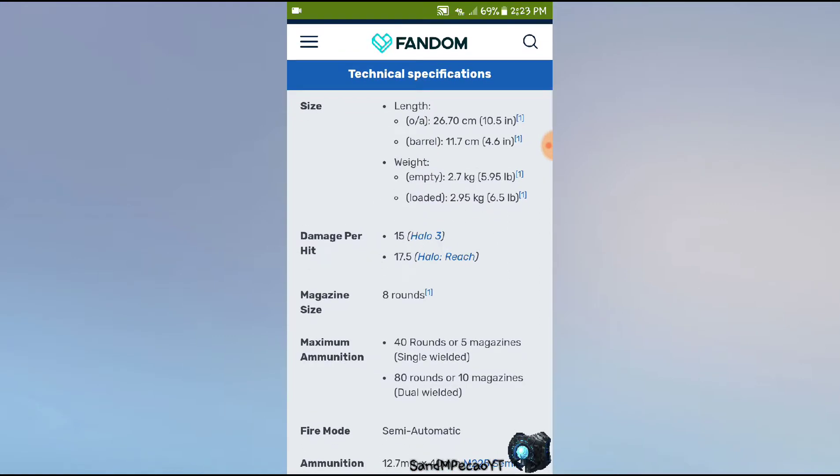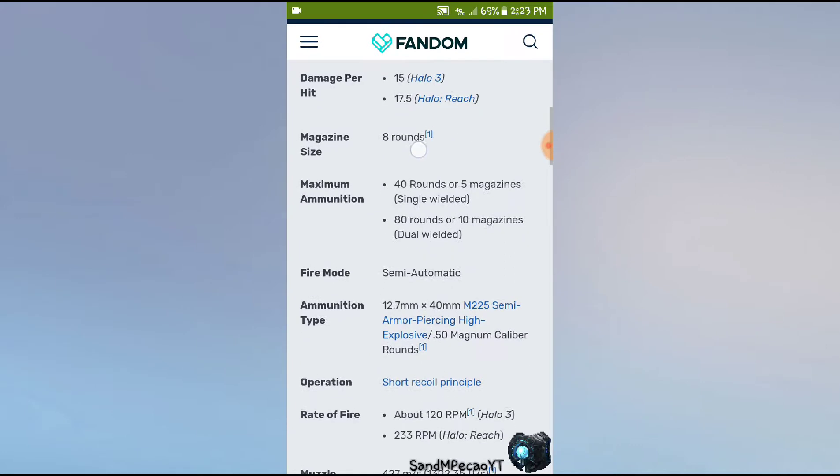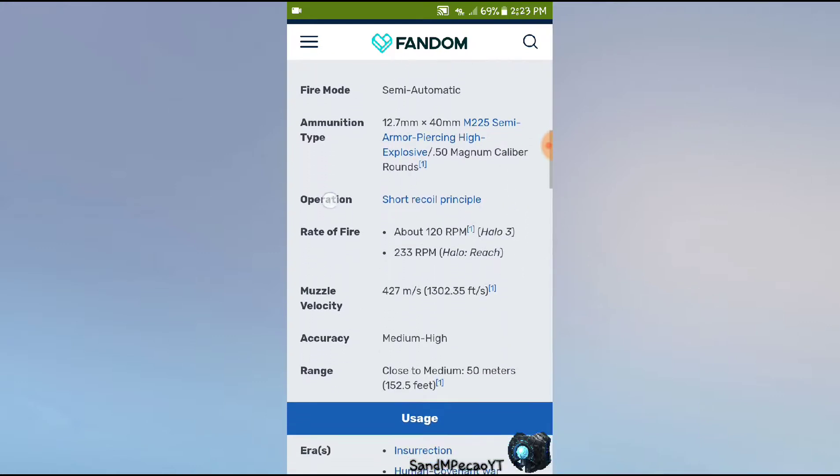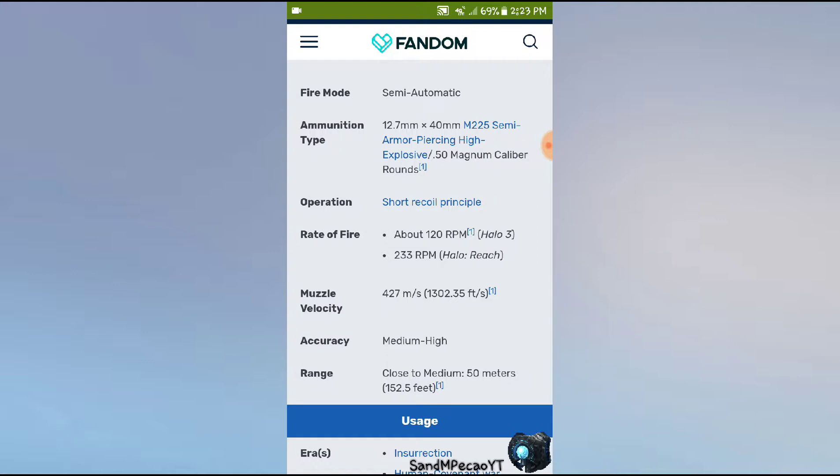If you're wondering why it says Halo 3 in Halo Reach, it's because in the games they're basically the exact same pistol — they do have different firing speeds and damage values. This one has 8 rounds in Halo Reach, single-wielded 40 rounds or 5 magazines for Reach. It's semi-automatic, meaning you couldn't hold the trigger and keep shooting. The rate of fire was 230 rounds per minute in Halo Reach and about 120 rounds per minute in Halo 3.